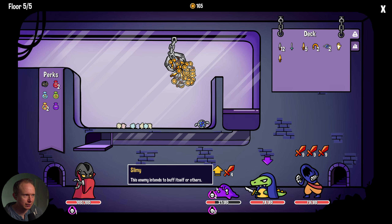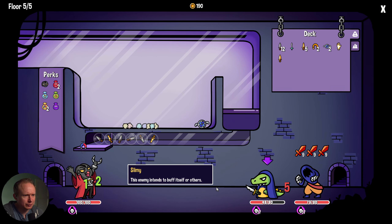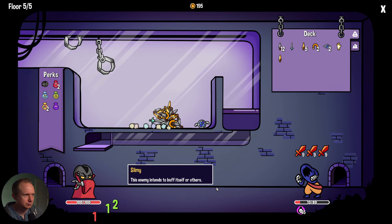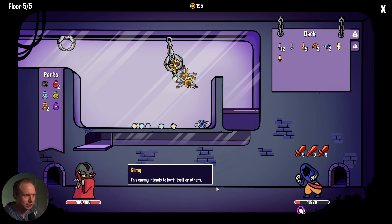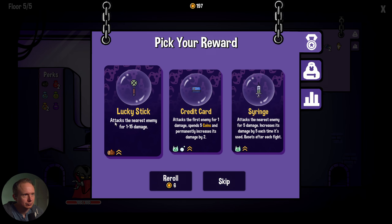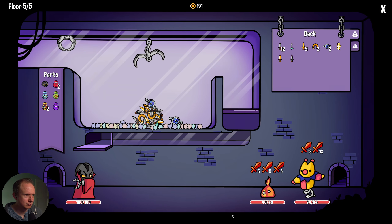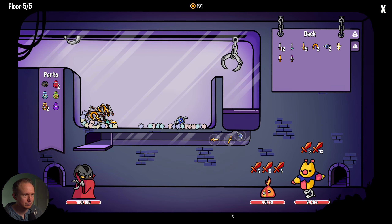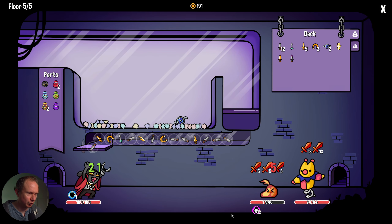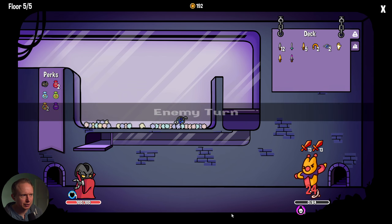I'm just gonna take some damage — I want to get the coinage in. Oh yeah, we have contagious venom now, so that's gonna be good. Junk jet carry. This fight will be over before we use our second holy shield, so that's fine.